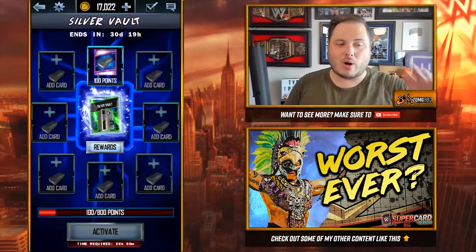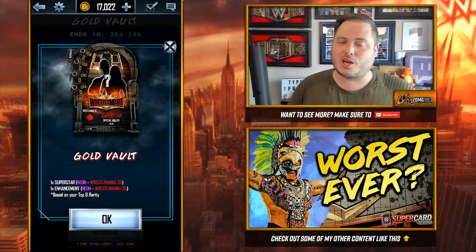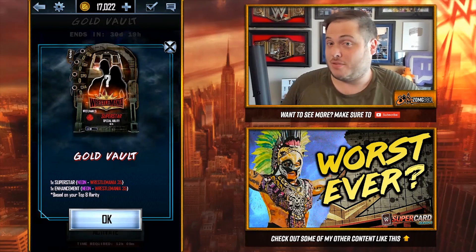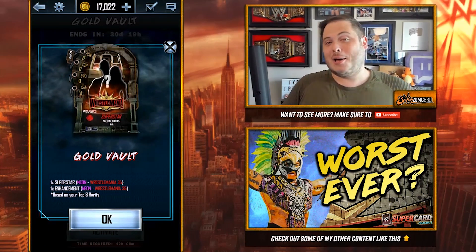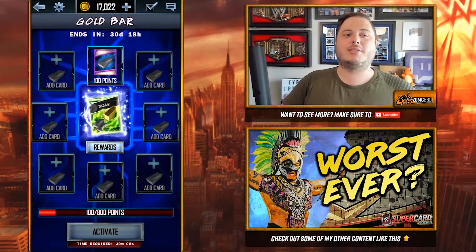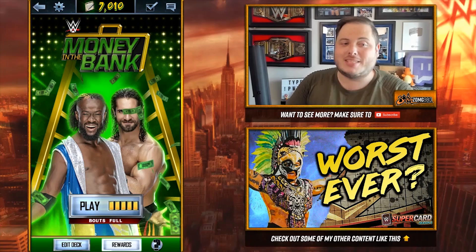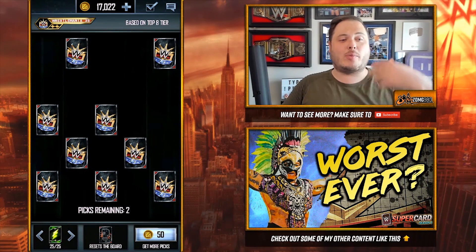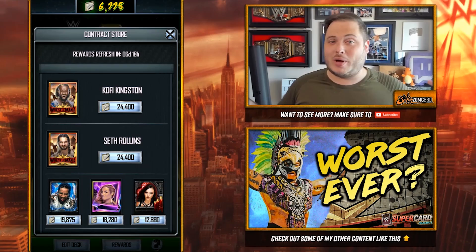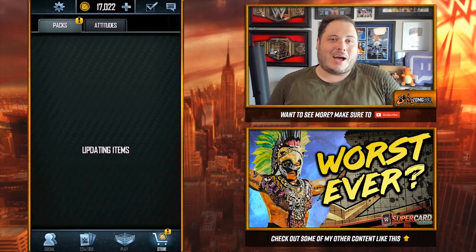This is better for lower level players who want a chance at a WrestleMania 35 card. But for the higher-ranked guys — especially those in WrestleMania 35 Shattered tier — the gold vault gives you a chance at Neon to WrestleMania 35. The likelihood is you're probably not going to get a WrestleMania 35, drop rates will be very low, but at least the opportunity is there. Let's open it — straight away, silver bar, perfect. You get them in the free packs.